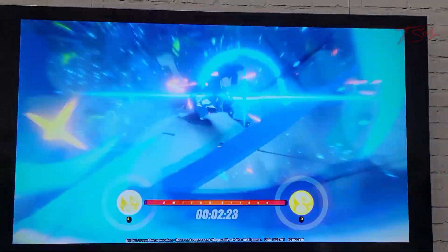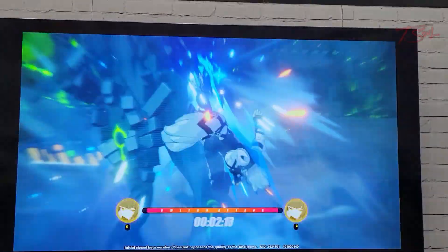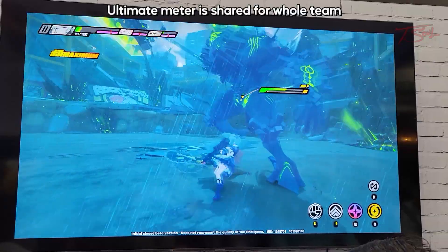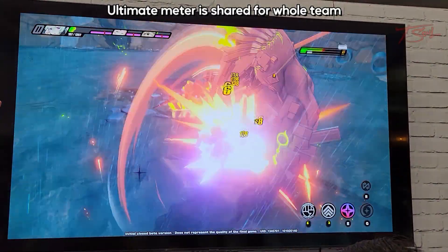Some specials are a single press, while others can be held down or be part of a longer chain. Using EX specials will build your resonance, or ultimate. In ZZZ, the ultimate is shared across the team, so when one character uses it, the resonance resets and you have to build it back again.